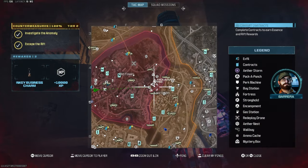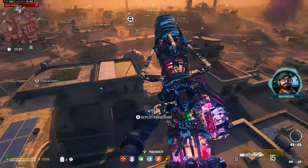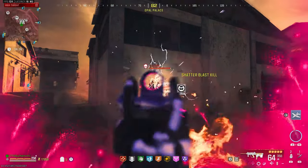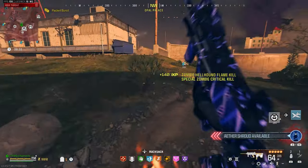We need to quickly get this thing to pack 3 before we do another contract. And there we go, we got it to pack 3. We got a disciple right there — let's actually see how quickly we take this guy out now. Big difference at pack 3.